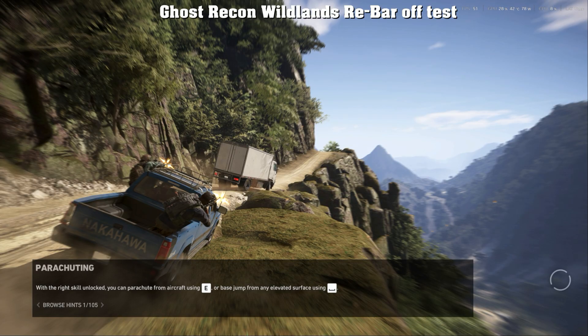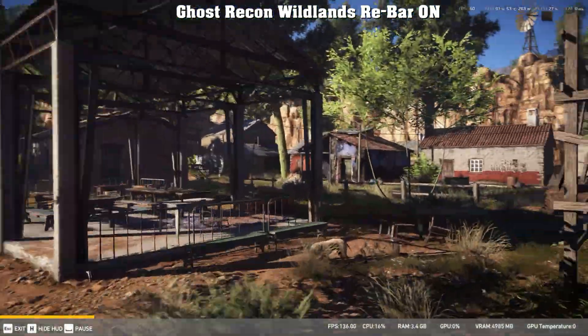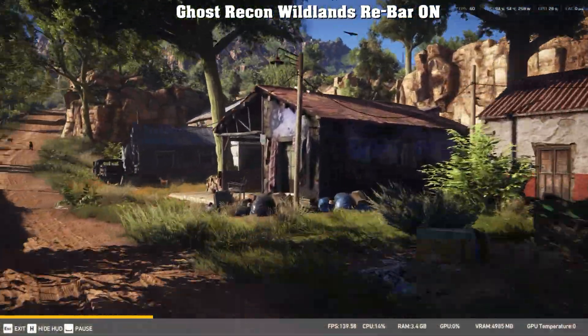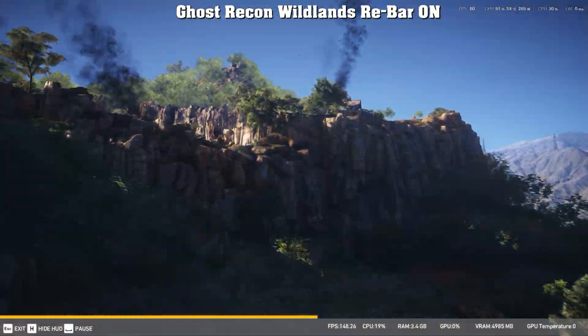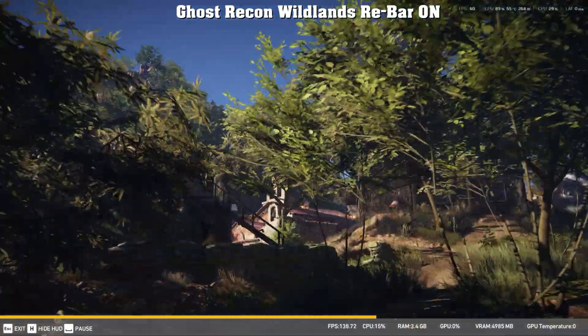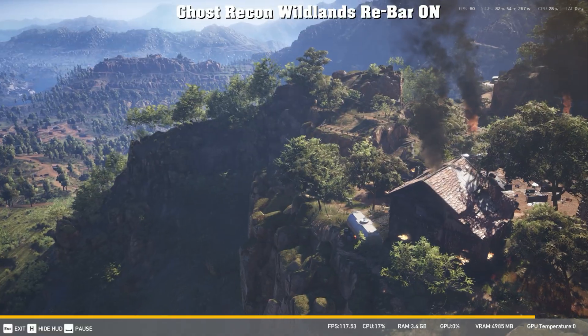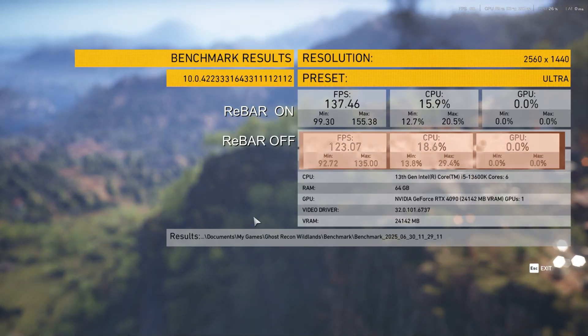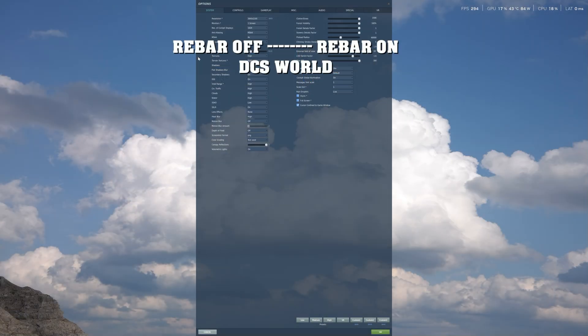Now we're going to rerun it one more time with rebar turned on. You're not going to get a 50% improvement, but it is significant enough that for some people it will be anywhere from 5% all the way up to 15%. It's worthwhile to turn on if you've got a video card, motherboard, and BIOS that support it. Here are our results: we've gone from 123 to 137 FPS, and our CPU usage also dropped — 16% versus 18%. Rebar makes it more efficient for the CPU to talk to your video card.